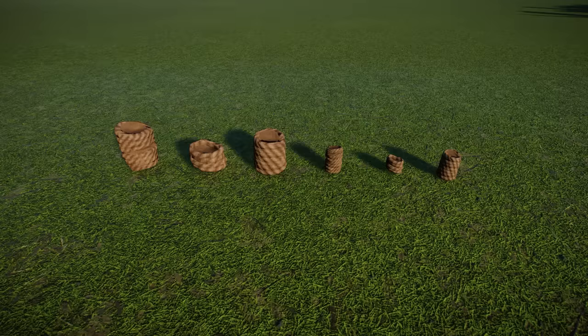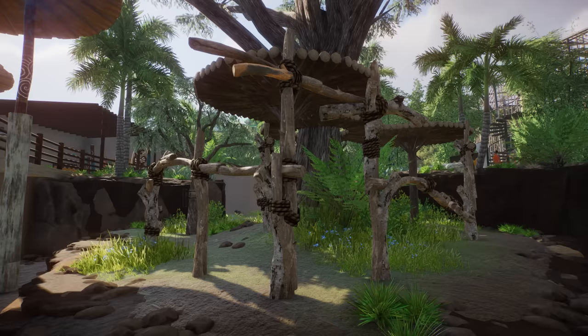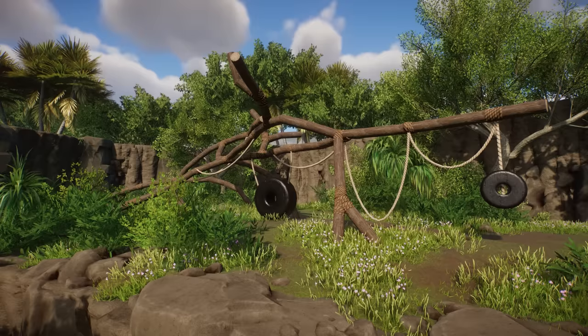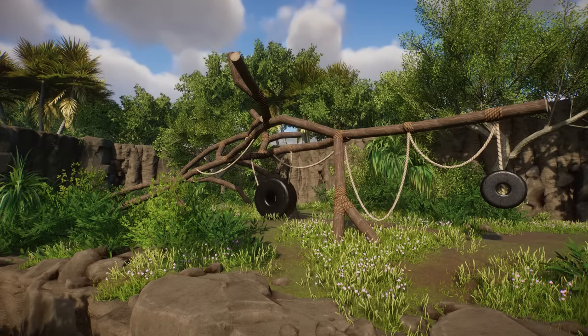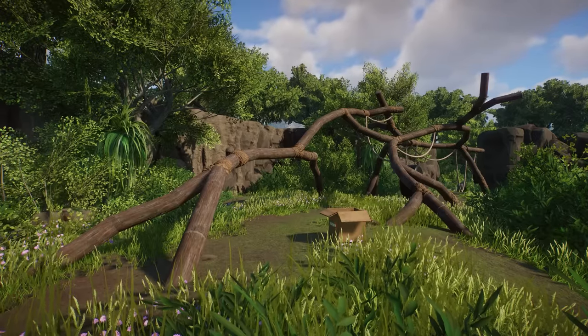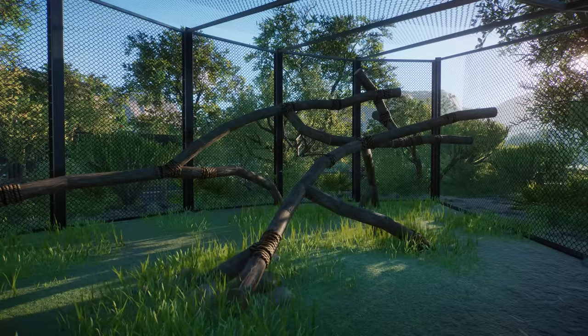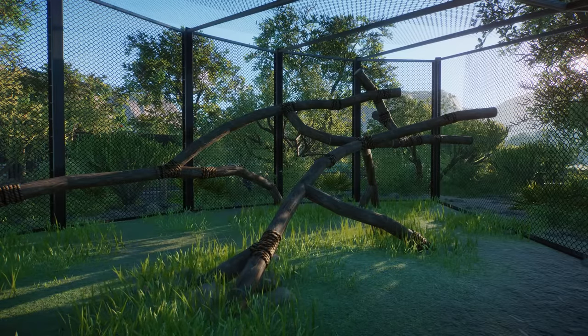At number seven are these rope pieces. When building habitats with climbing frames or custom fences, these rope pieces from the South America Pack can give that extra touch. The one thing to keep in mind is that they can interfere with your climbing frame path, so especially in career or franchise mode your animals might not be able to use everything on the climbing frame. In sandbox mode though, you can just eat your heart out and use as many as you want.